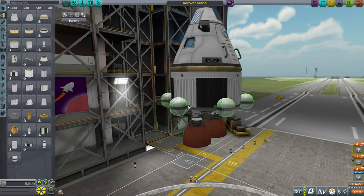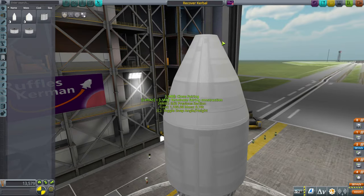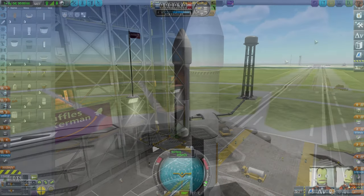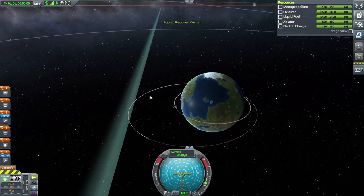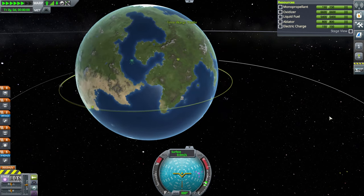We're going to have a little poodle engine and some RCS on this stage. The stage below is just going to be the big stage for orbit — we're going to use a twin bore engine because twin bore engines are pretty great. Now before we launch, we need to go through the steps. Step one: set your objective as the target. Our objective is Obwell Kerman, and we're going to set him as the target.